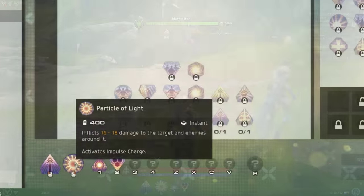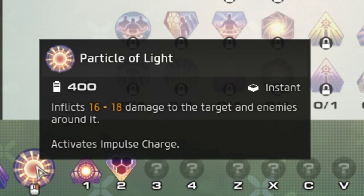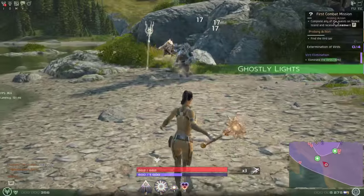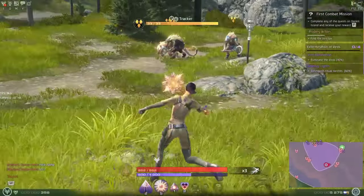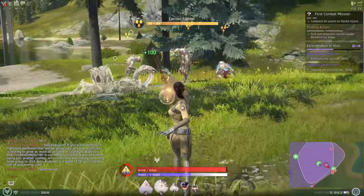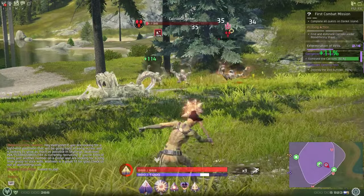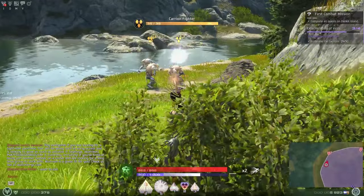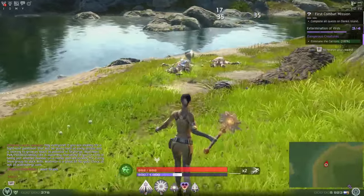The second ability is bound to your mouse right click. This is called Particle of Light. This ability will do area of effect damage to the target and nearby enemies. It costs 400 light energy but it's an instant cast. This ability is great for attacking groups of swarm enemies, designated by the three diamonds above their head. These enemies normally have low hit points but rely on their numbers to overwhelm their target — a few clicks of this ability will tend to thin out their numbers pretty quickly.